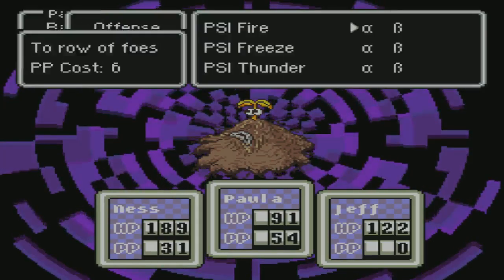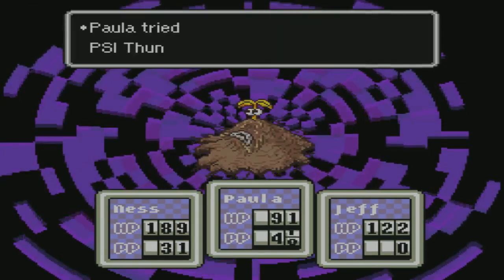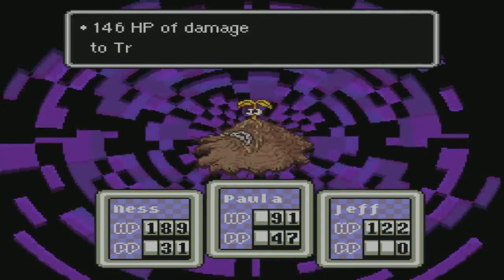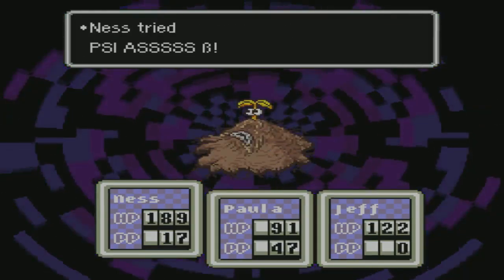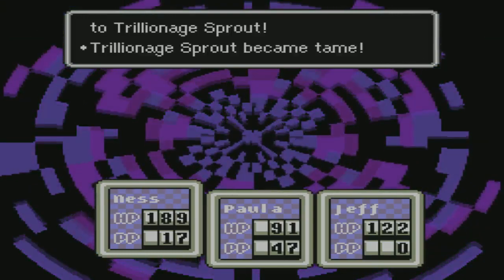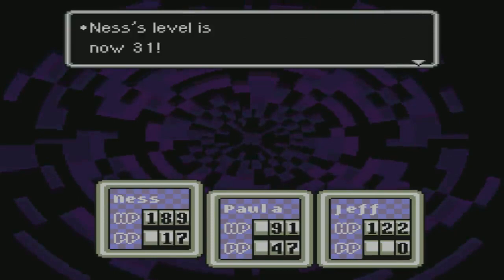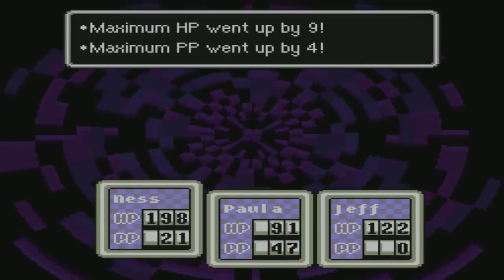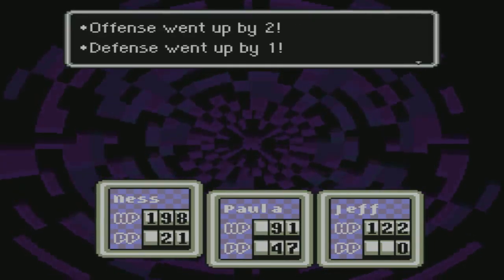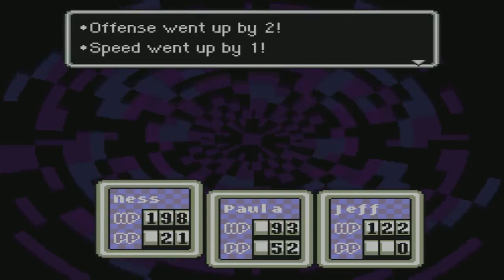Paula, let's see if we can do it properly. 117. 146. Did not work. 240. Okay — Trillionage Sprout became tame!